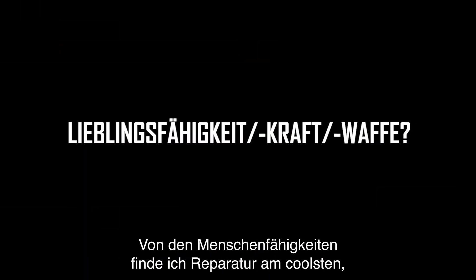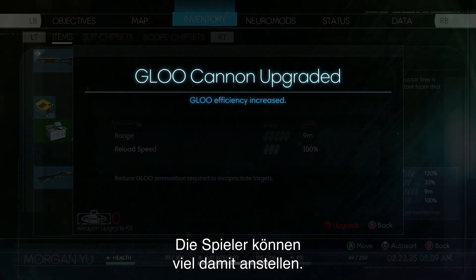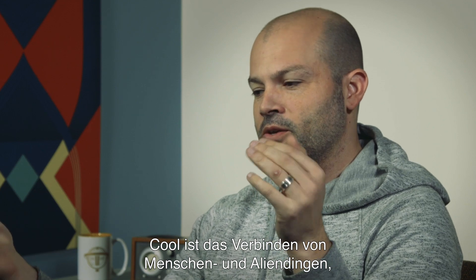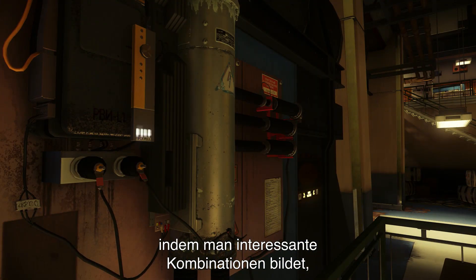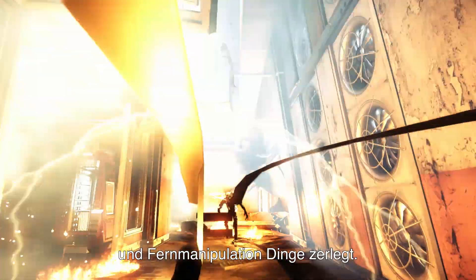On the human side alone, I think repair is one of the coolest skills, hands down, without a doubt. It's one of the most versatile powers in the game that players can get a lot of mileage out of. One of the cool things is mixing human and alien together by using interesting combinations of things, like mimicking turrets or using leverage and remote manipulation to smash things.